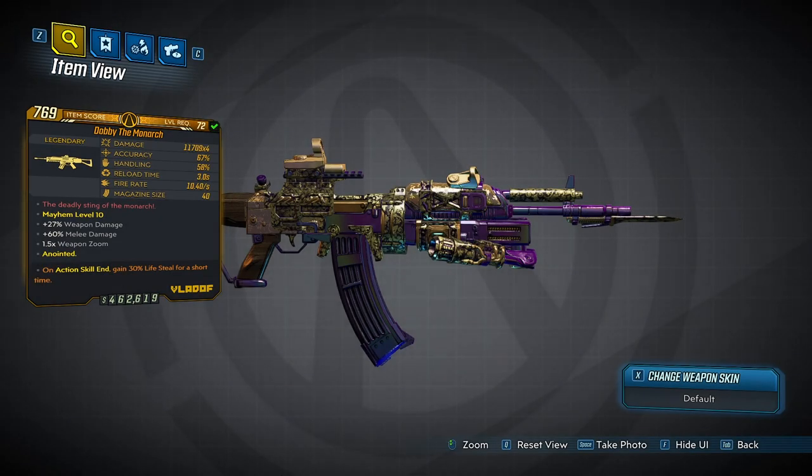What's up guys, it's your boy Eagle Brother and I'm back with another Borderlands 3 legendary weapons guide. Today we're going to be talking about the OP assault rifle, the Monarch — where you're going to get it, who you need to farm, and all of the things that the Monarch brings.